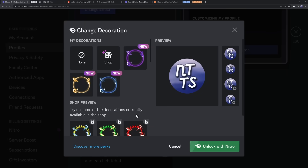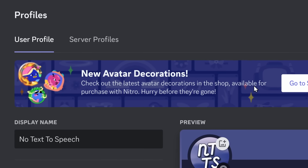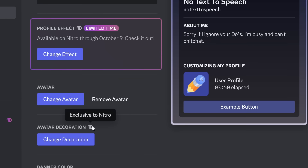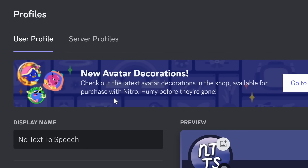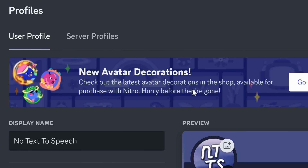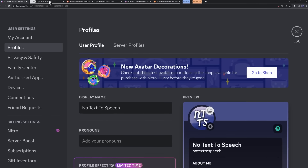But then it changed to something even more confusing and kind of gross in terms of microtransactions. If I scroll up here, we'll see this banner: 'New Avatar Decorations — check out the latest avatar decorations in the shop, available for purchase with Nitro.' So you need to have Discord Nitro to get these decorations, and then when you buy Discord Nitro, you need to also buy the avatar decorations. And just to really rub in the consumerism: 'hurry before they're gone.' This felt like the biggest cash grab on the planet.